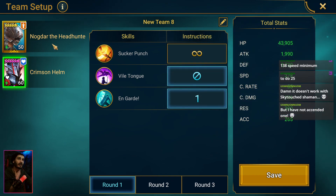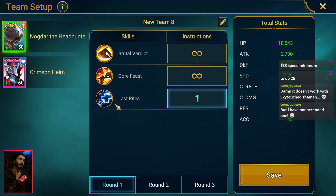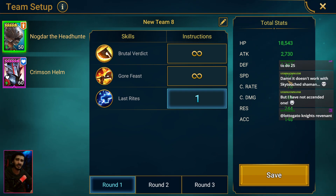Nogdar has to use his A3. For Nogdar's speed, I think you need at least 150 — 170 is working, so I recommend 170, but 150 should also work. He doesn't need masteries, books, skill tomes, or levels — not even correct gear or a specific gear set. Just give him that speed, that's all.